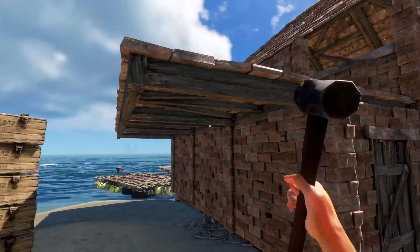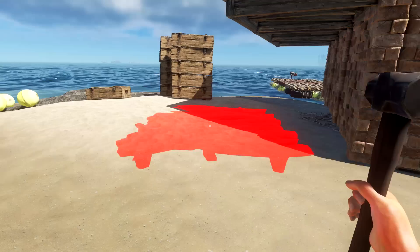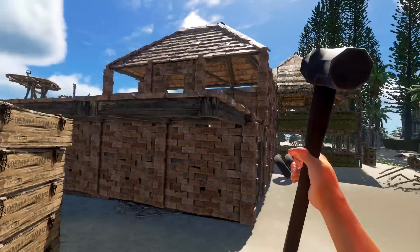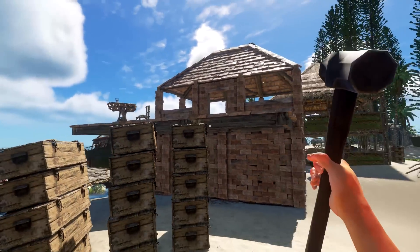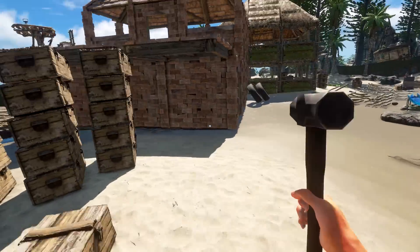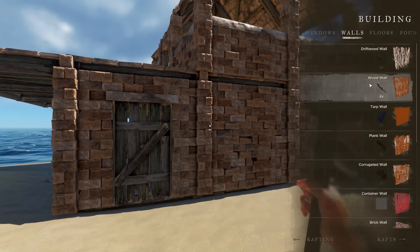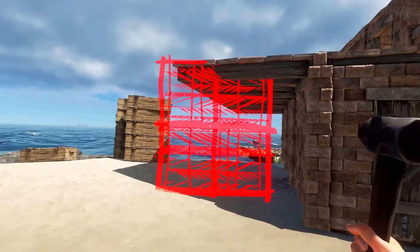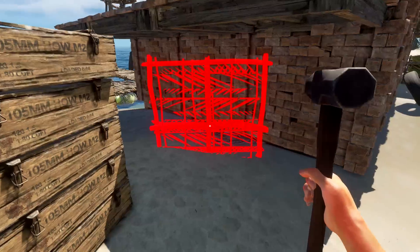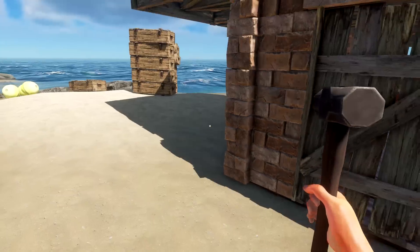I might have to build some temporary wood foundations just to line things up. I want to connect this and build this balcony out, but I can't build downward. You can't attach a wall going down - you can't build a wood wall down here and then attach a foundation. You literally have to start with the foundation and work your way up.